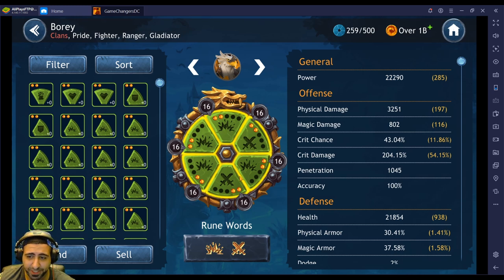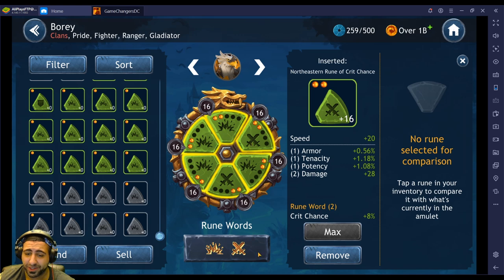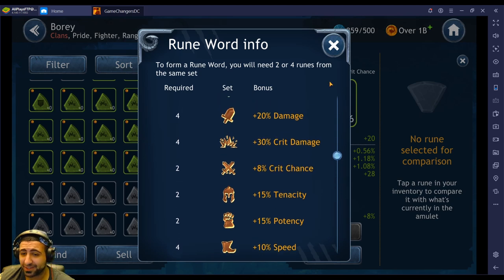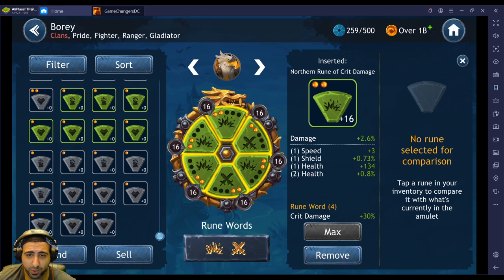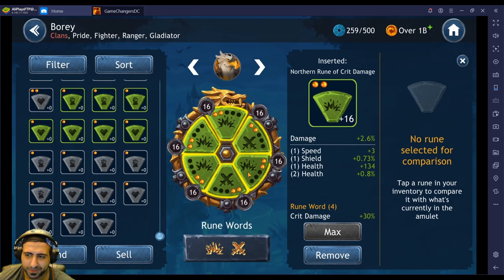I built him with crit damage and crit chance runes, but damage runes are best in slot at this point depending on your champion. I'll probably change this — going with offense runes is better. I've got four crit damage runes and two crit chance. Crit chance only gives 8% more from a full two-piece set, which isn't great. Crit damage gives a 30% boost, and the Power set gives a 20% damage increase, so Power is the way to go.